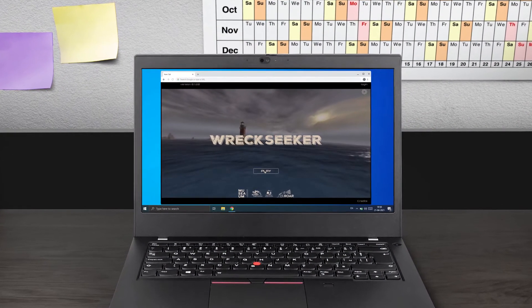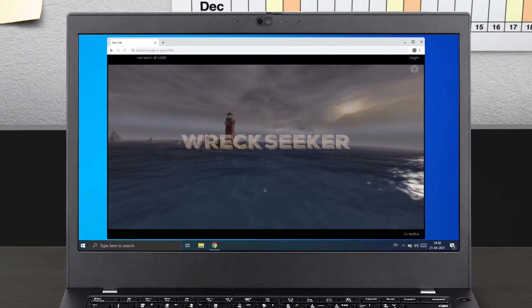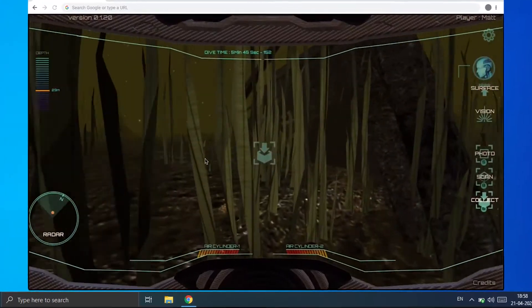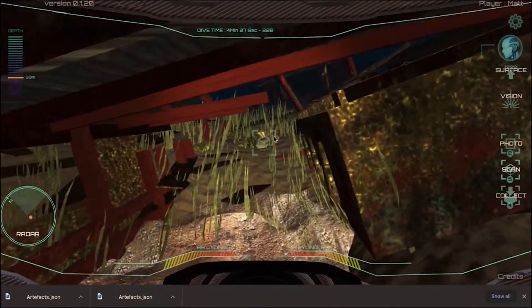Wreckseeker is a new and exciting online strategy game where your students play the role of modern-day maritime archaeologists hunting for shipwrecks. There are millions of shipwrecks in the oceans of the world, and only a tiny percentage of them have been located.